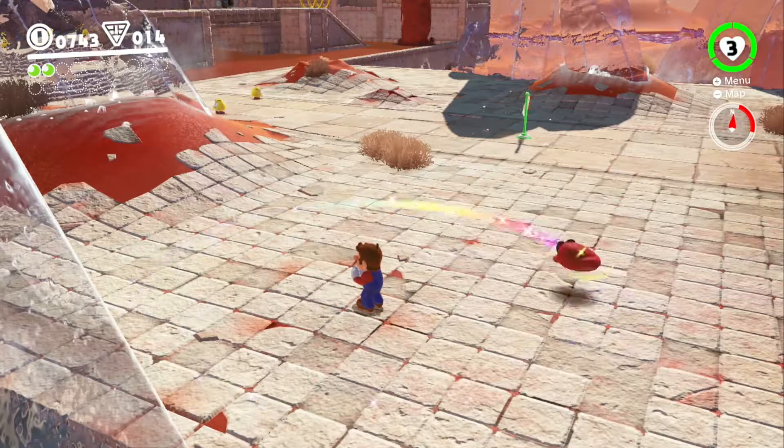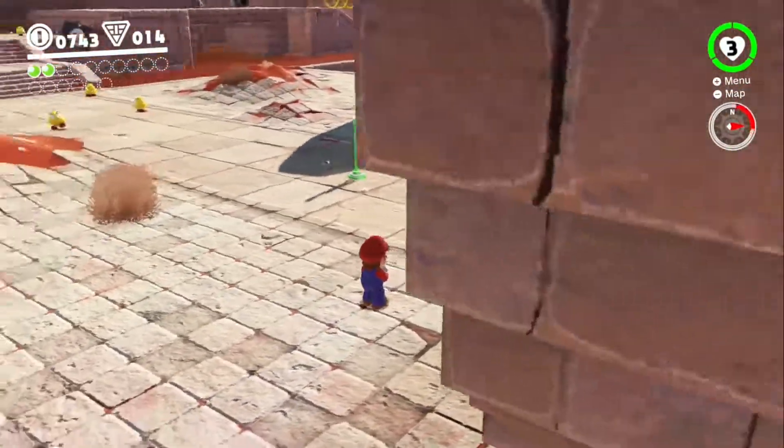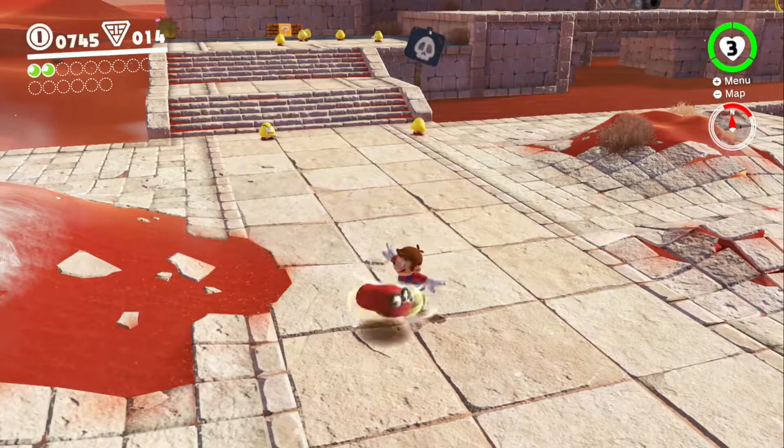There's some fun stuff, like Mario throws his hat and you can become creatures when the hat lands on them — only certain ones — but of course you can stomp around as a dinosaur, and that's always fun.